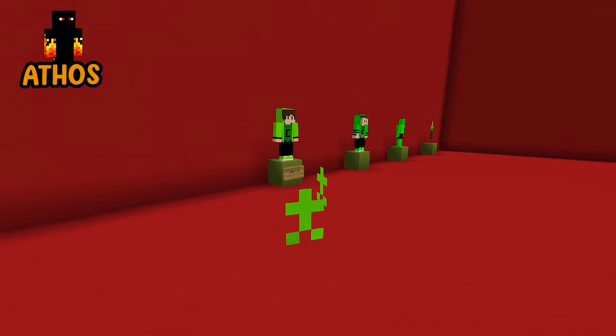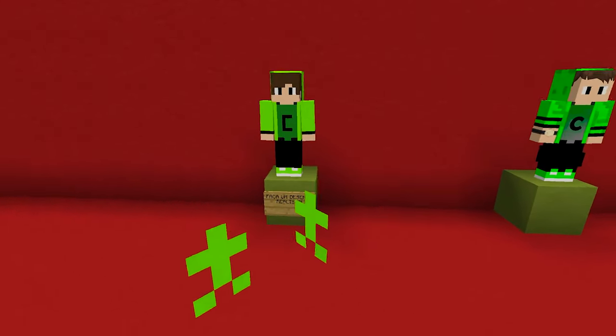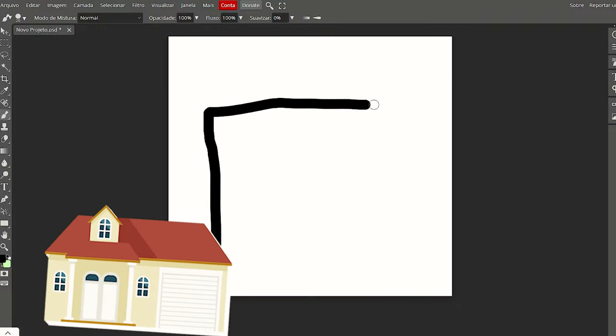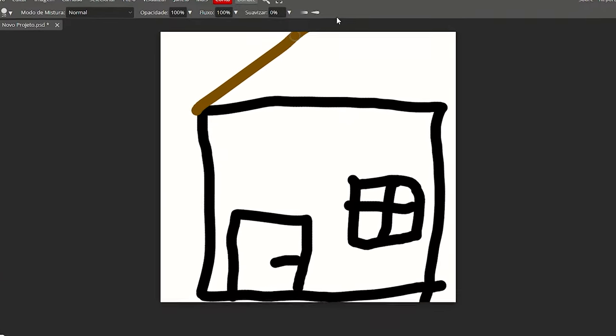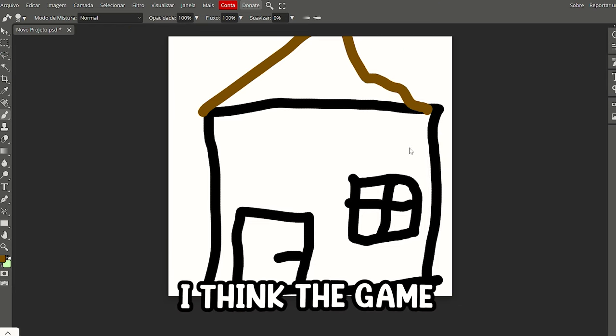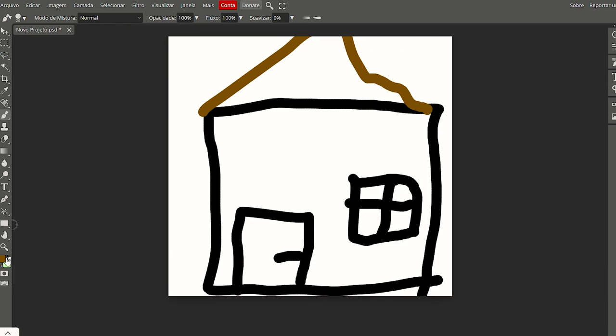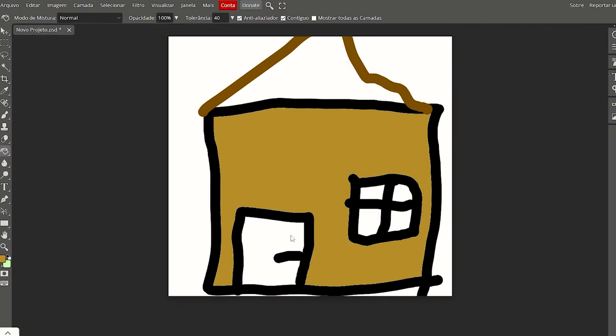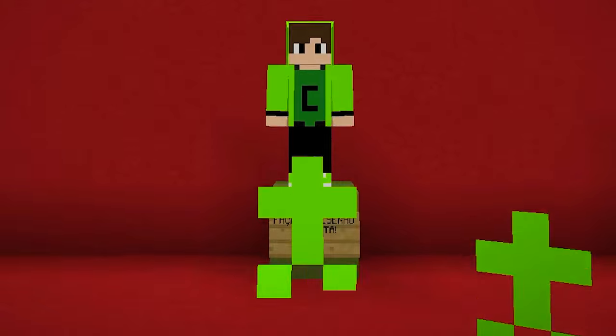I'm really good at drawing. You only draw ugly things. I'll draw too, so we don't look like this forever. To make a realistic drawing, I'll draw an amazing house here. This will be the wall, and here next to it, I'll make the part of the door. The window! And I'll be making the roof here. Why haven't I evolved yet? I think the game didn't understand that this is realistic. I need to make a better drawing. I'll paint my house here. Surely my house is becoming much more beautiful than Athos's, and I'll make us realistic.